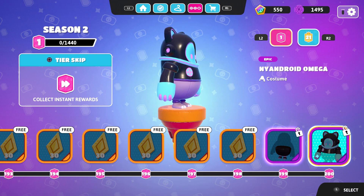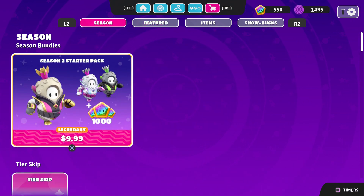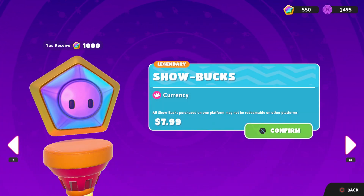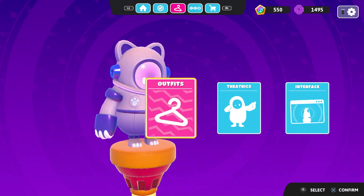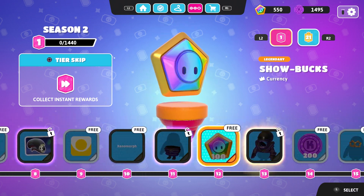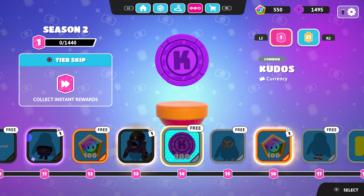They will give you 1500 Show Bucks this season, so this will definitely save you for your next season. You have to think — you cannot just go and spend it on other skins, because then you'll miss the battle pass and you'll have to spend eight dollars again. I recommend you do it the way I'm showing you so you can do this without any problem and unlock everything for free.